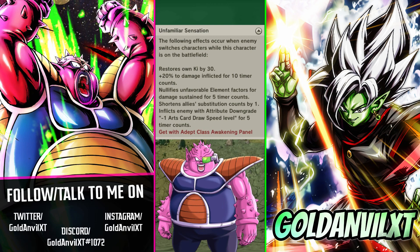As for what abilities I would give him, I'll be focusing on his unfamiliar sensation unique ability. If Goku can pressure the opponent to switch, he'll gain defensive type neutrality for 5 timer counts. Let's add offensive type neutrality to his kit for the same duration when this existing ability procs. Since he's a ranged type, let's add a permanent blast damage inflicted buff here as well.